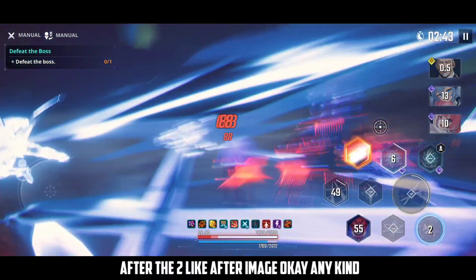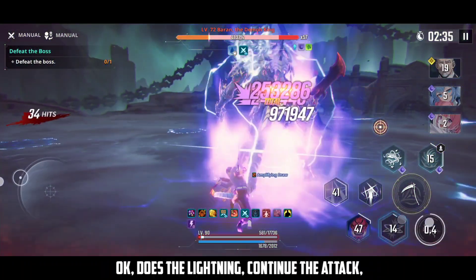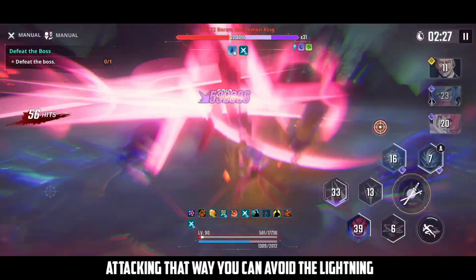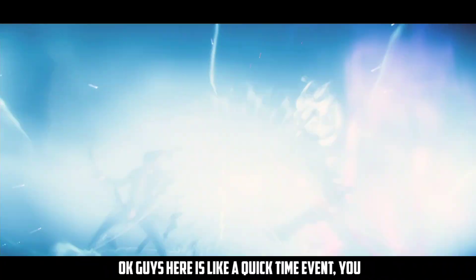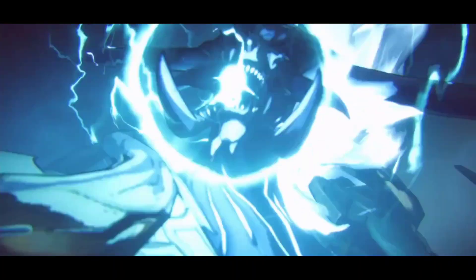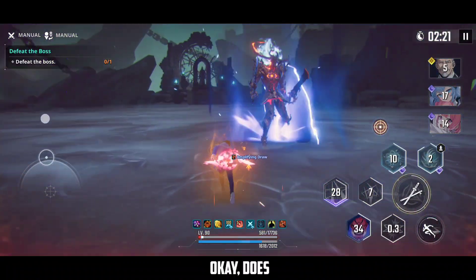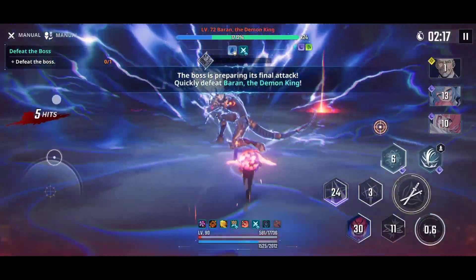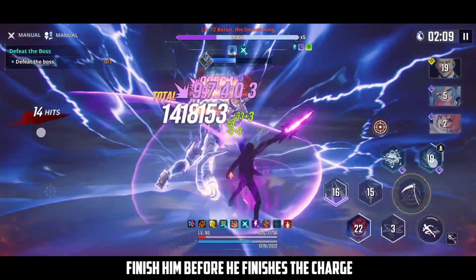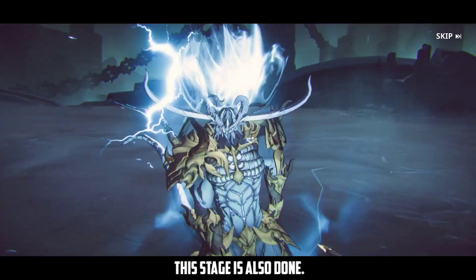After using the ultimate, dodge the after-image and call shadows — shadows will also take damage. Dodge the lightning and keep moving, circling around him constantly — that way you can avoid the lightning attacks. There is a quick-time event you need to tap perfectly; if you fail you'll be stunned for a few seconds. When he starts charging, finish him before he completes the charge — use all your skills. The stage is done and a cutscene plays.